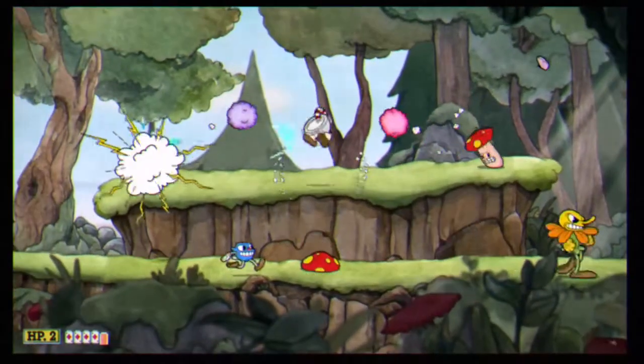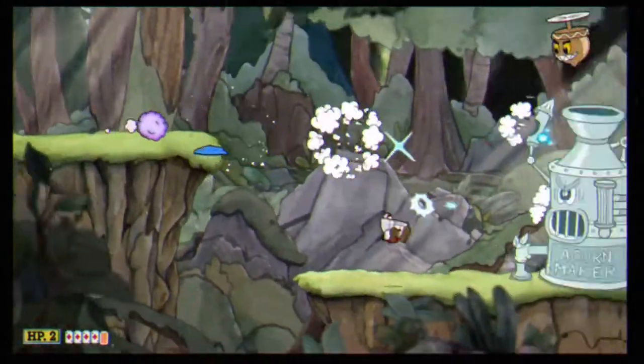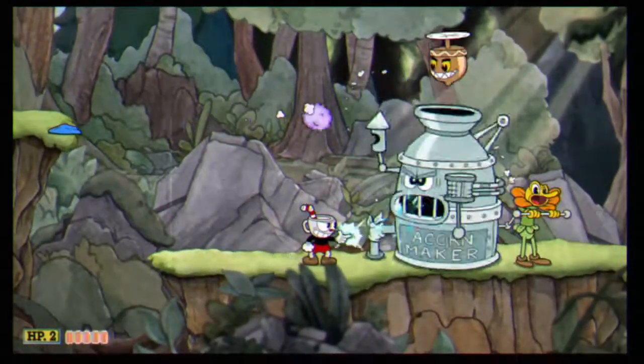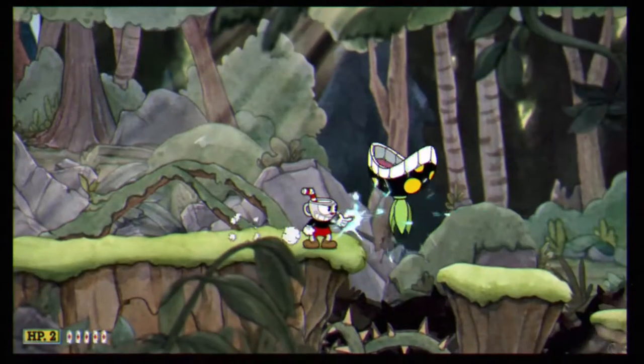Jump over the blueberry, kill that sunflower, wait for the acorn to drop, then jump, grab that last coin, and invisidodge to the edge. Then jump off, head towards the acorn maker, and shoot him a couple of times. Once you're done, just run past him.